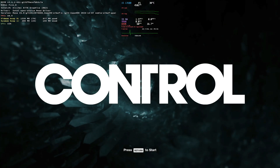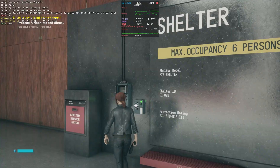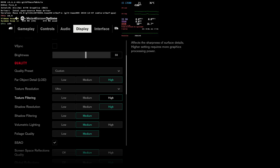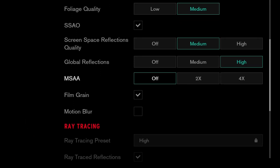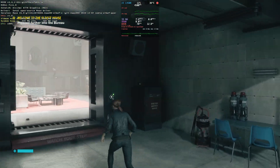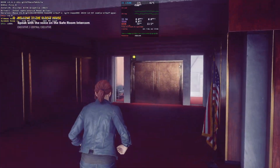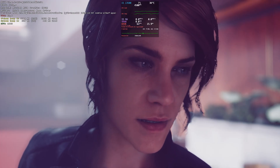Up next is Control. I've tried this game multiple times over the past year, and it's been a noisy mess. Then I realized I had to disable MSAA. Disabling multi-sample anti-aliasing drastically improved both visual fidelity and framerate. That said, there are still issues: shaders don't load properly, and there are noticeable texture streaming problems that I don't think happen as frequently on other GPUs.